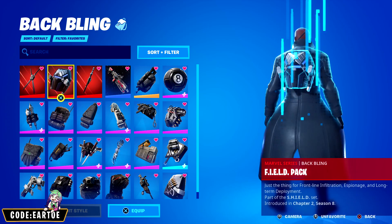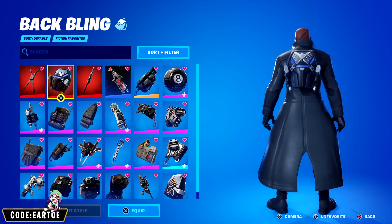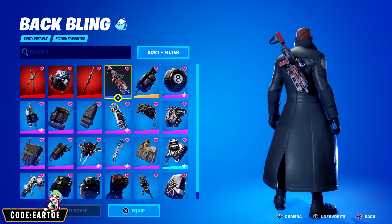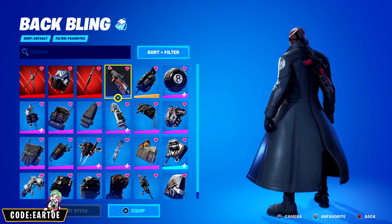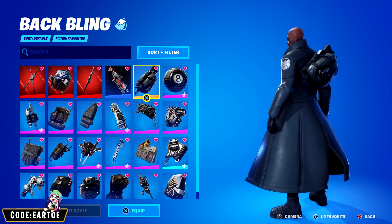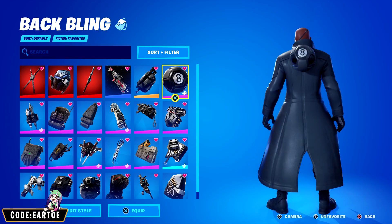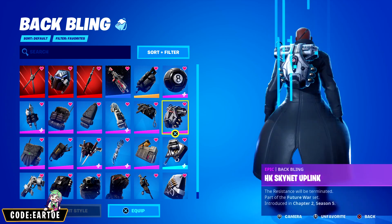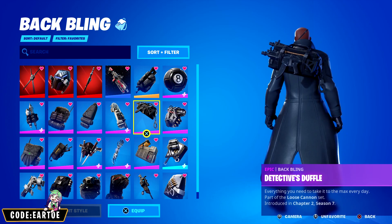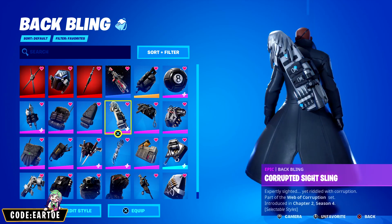Here's some extra backblings that you can wear with Nick Fury. Some of them are going to be for the color scheme, some for the theme. My suggestion is to find something like a gun — because if you watch any of the Marvel movies, you know he always has a gun with him. He always goes into missions with guns because he doesn't really have any powers — he just uses all the gadgets available to him. Detective's Duffel has a lot of guns, so that's kind of perfect.